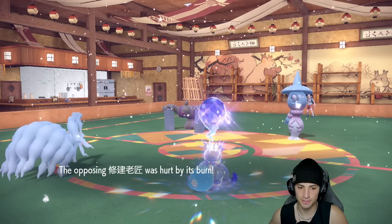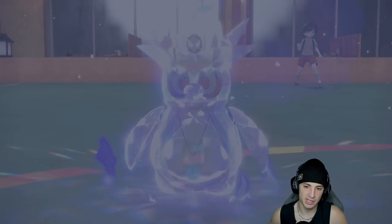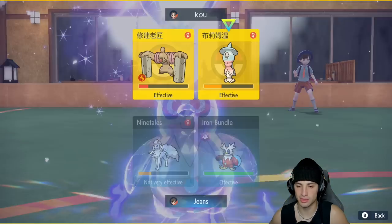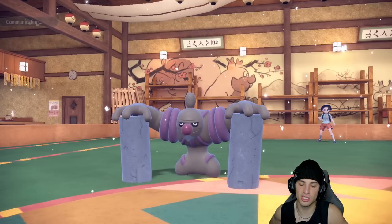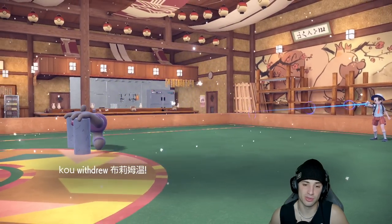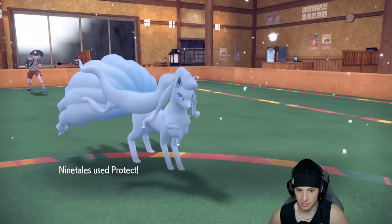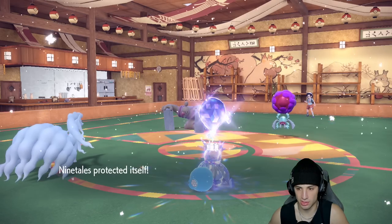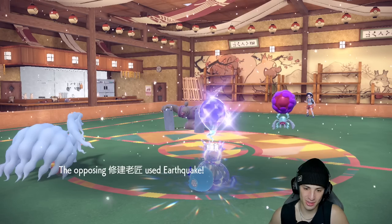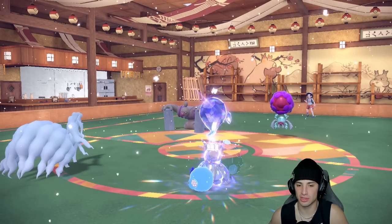Burn damage is slowly chipping up. I decide to double protect to waste out Trick Room turns. They end up swapping Hatterene out, swapping in Rabsca. I hit the double protect — Conkeldurr goes for Earthquake. We waste out Trick Room turns, and we've got plenty of Aurora Veil left with faster Pokemon in the back end.